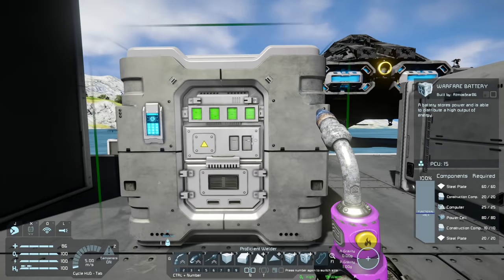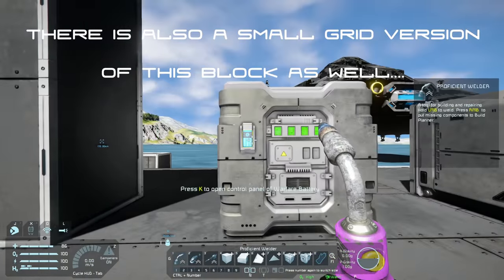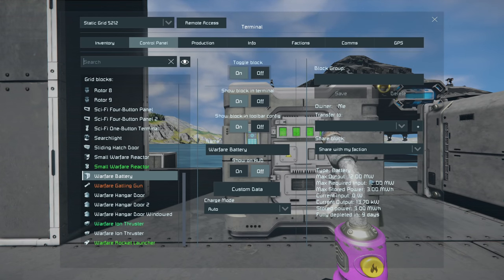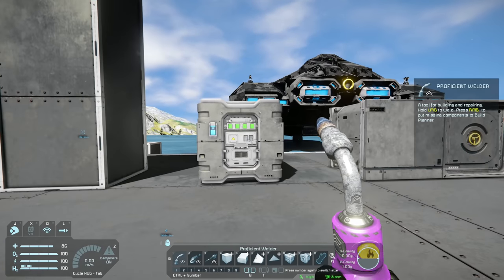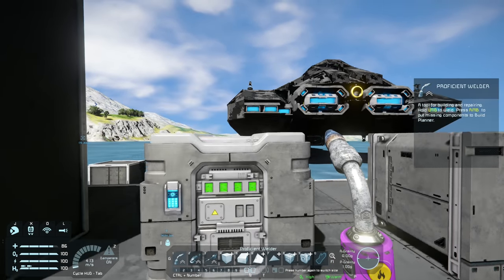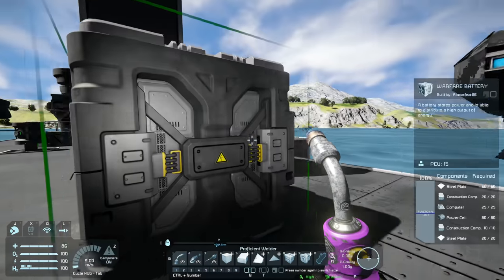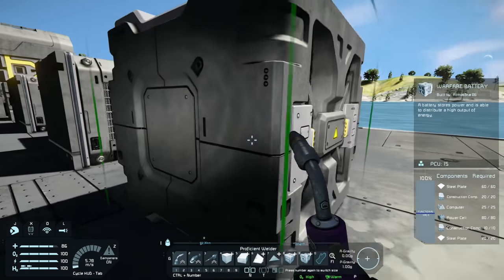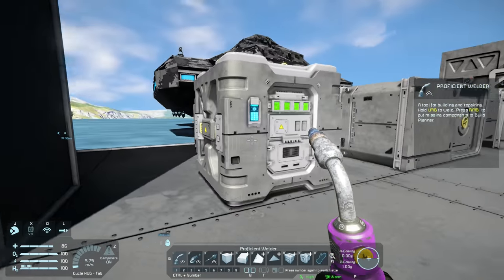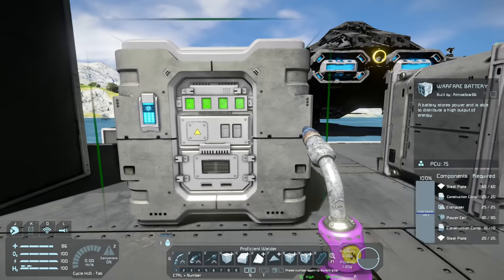Then we have the warfare battery — another really cool block. There are no real changes between this battery and the standard one: the maximum output and maximum stored power are exactly the same. The only difference is aesthetics — a nice design on the side, slightly plain on the back — but it looks loads better than the standard battery. I'm definitely going to update my base with this.